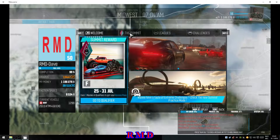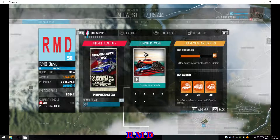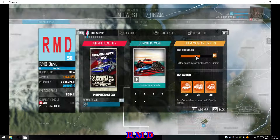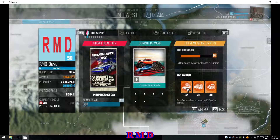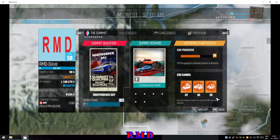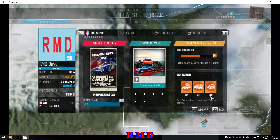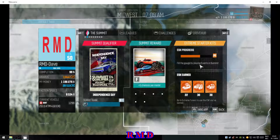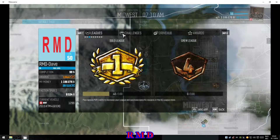There are tabs along the top — the Summit is one of them. On the right you see the ASK progress bar. By participating in Summit events it fills up, and once it fills up you unlock a monster or drag car. As you can see I have a lot of them in spare — 22 drifts, 30 monster, and 30 drag cars. So if they come out with a new spec for one of the cars I can immediately apply it.